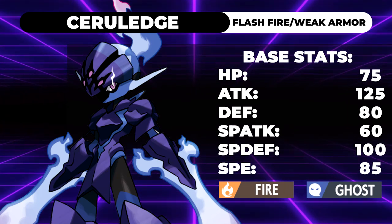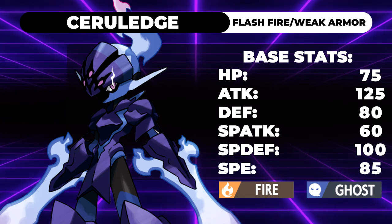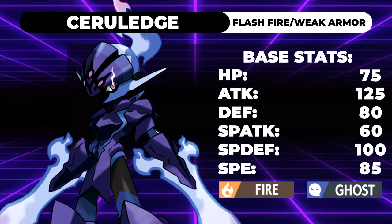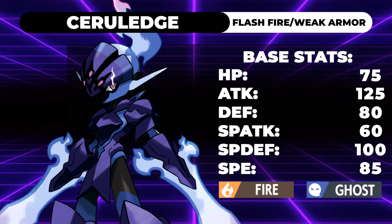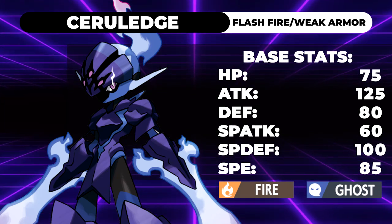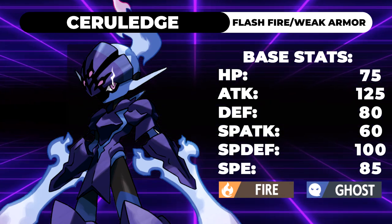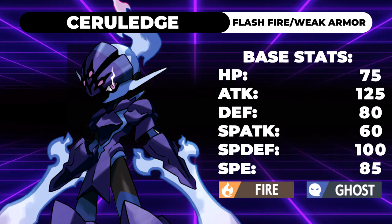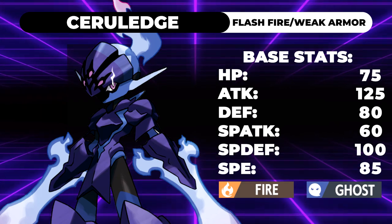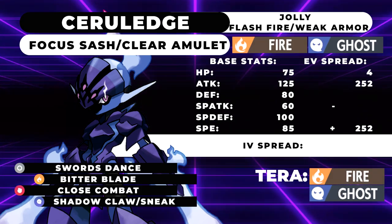Let's go ahead and get into the moveset. I should mention it does have the abilities Flash Fire and Weak Armor. Weak Armor is pretty situational — you could make use of it — but I think Flash Fire is going to be better for the most part. You'll be able to switch in on Will-O-Wisps for other physical attackers. However, if you do want to run Weak Armor on pretty much every one of these sets, be my guest. It does make it decently fast, allowing you to go down to, like, a Focus Sash and then hit something. Flash Fire is probably going to be better overall though.